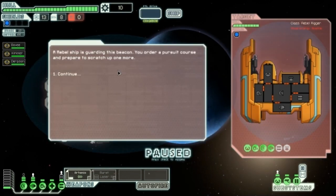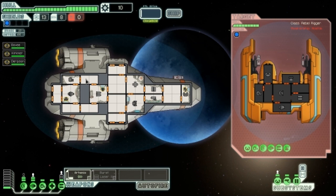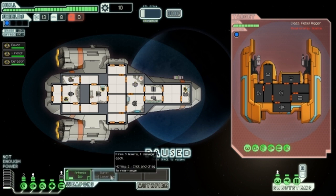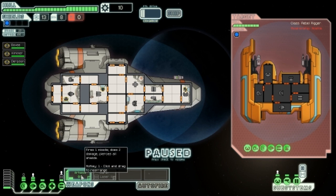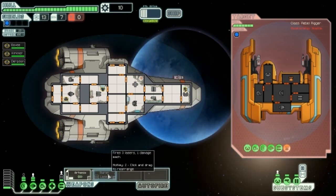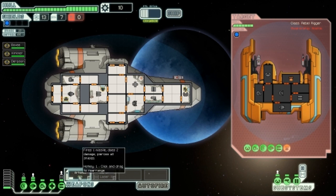A rebel ship is guarding this beacon. You order a pursuit course and prepare to scratch up one more. Holy shit, that looks impressive. It's shooting. Okay, just checking. I want to burst - fires three lasers, one damage each, pierces shields. So let's just shoot... What is that? I don't even have that. Let's destroy it. You can't have upgrades I don't even have. I really wish I had my second weapon, but I don't. So that kinda sucks.